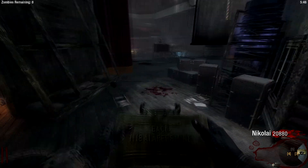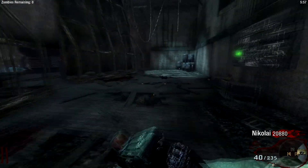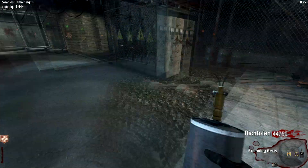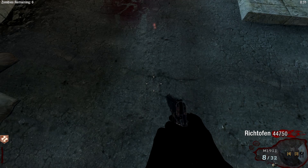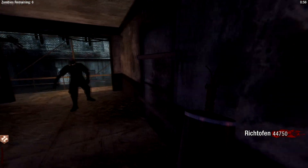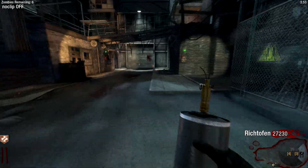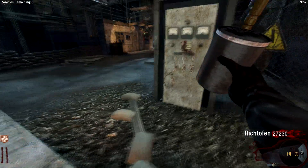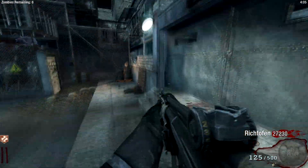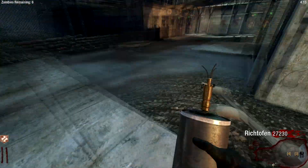I'll show you the change I made to the claymores — they now have a placing sound. Same as with Bouncing Bettys and Spikemores, which both have a placing sound; now claymores do too. The Bouncing Bettys have one new change: you can now pick them up. They also explode one second faster after being placed — usually it takes two seconds, now it only takes one. Also, for all placeable mines, each player can only have a maximum of 20 placed at a time to prevent the G-spawn error. It's not like Black Ops 3 where you can only place two at a time — you still have 20.